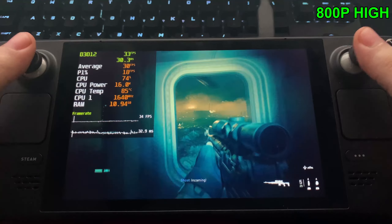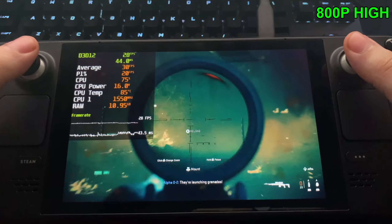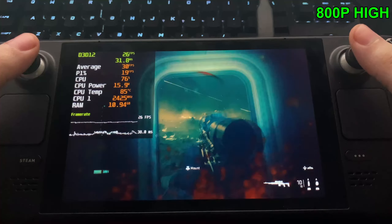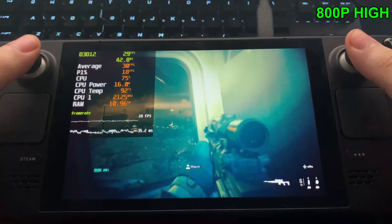So they either optimized the game further from the beta, or the extra dedicated VRAM is definitely helping and allowing us to run at high settings — whereas before it couldn't. We're sitting in the mid 20s now. All the smoke and all the enemies charging us is putting a lot of load onto the Steam Deck, and we're losing all our frames — it's pretty unplayable at this point.